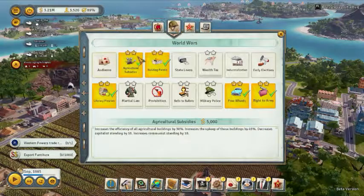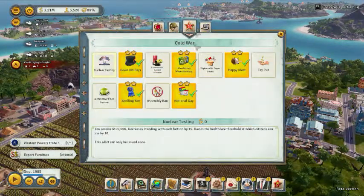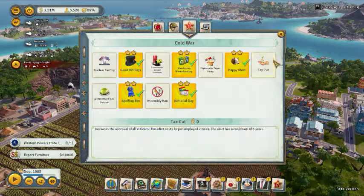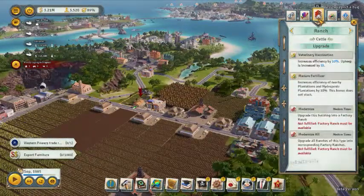It could be our culture — I'm not sure what the edict is. I think it's the 'Happy Meat' edict, but you don't get that until the Cold War. Anyway, the most important reason to build a cattle ranch is coming up next.